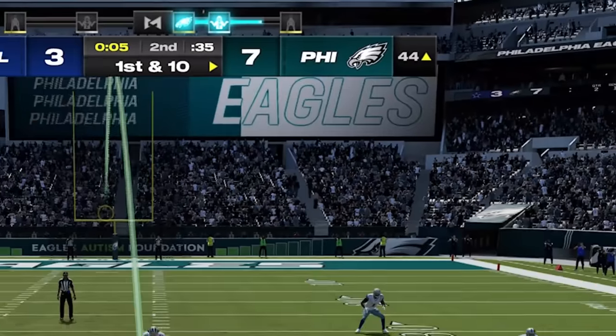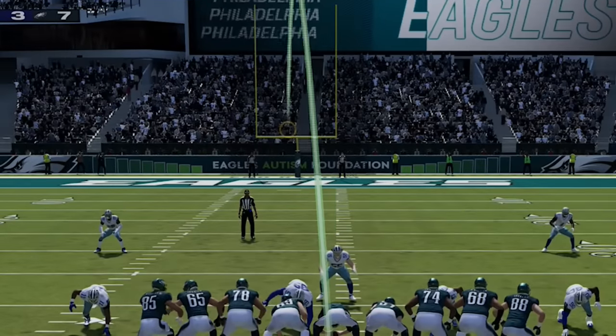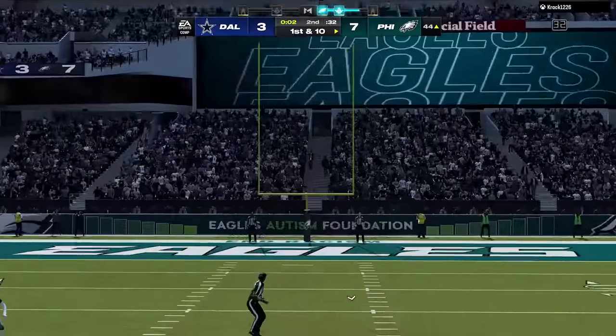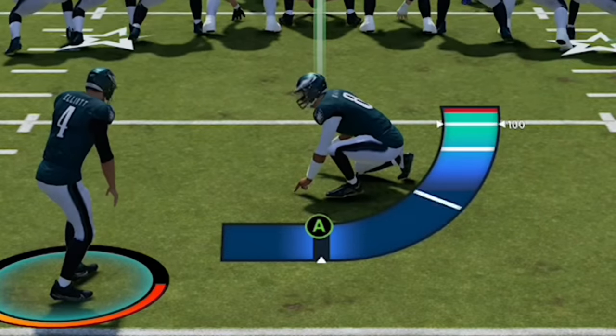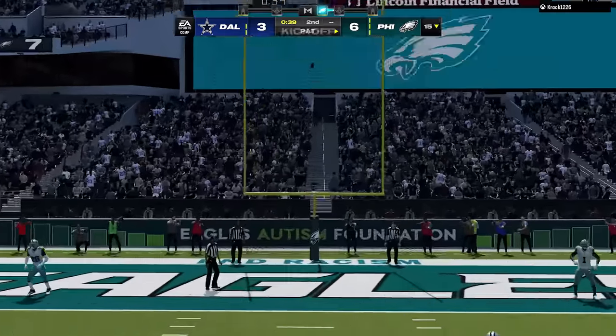If you're having trouble kicking field goals, there are several tricks you can use. If you're having trouble with long field goals, all you have to do is pull the left stick down towards you and it will lower the direction of the kick, adding a couple yards to the distance. If you're struggling with accuracy on shorter field goals and extra points, just don't let the accuracy meter fill up the entire way and it will return at a lower speed, making it easier to time on the accuracy portion of the kick.